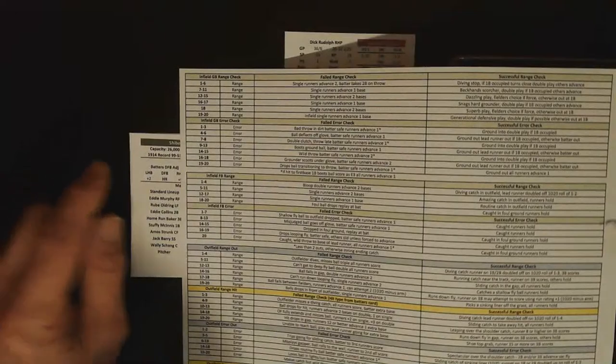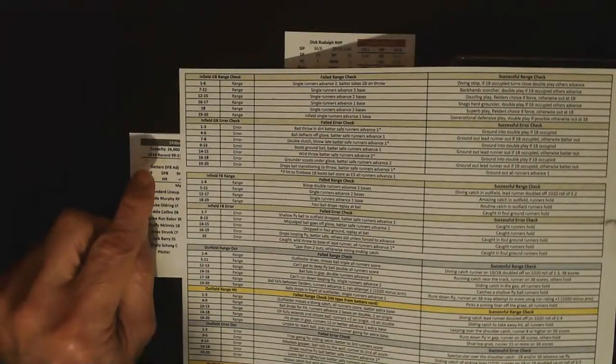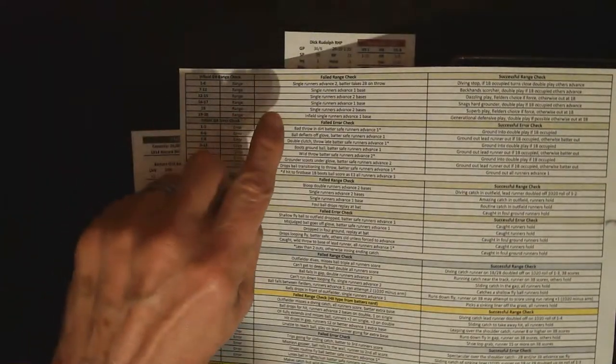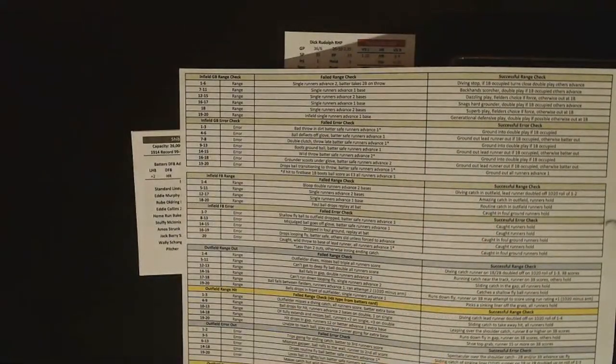You can do it one of two ways. When an error check or range check comes up, you would reference the 1d20 against the fielder's range rating and then go straight to this chart with the same number to tell you the result — whether it was a successful or unsuccessful range or error check. The results are a little more linear, but if you want variation in the commentary, you could roll the 1d20 a second time. It's flexible — one die roll or two, user's choice.